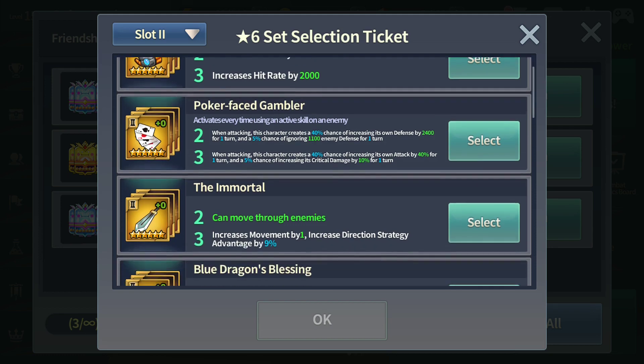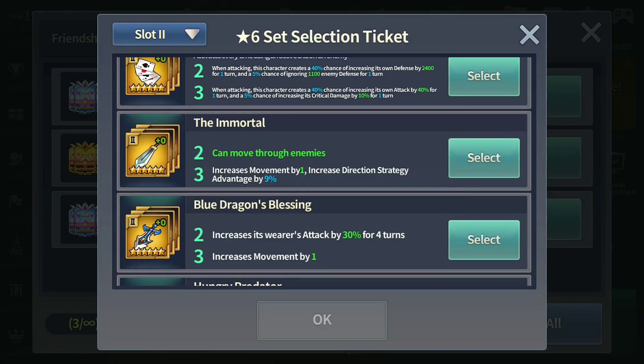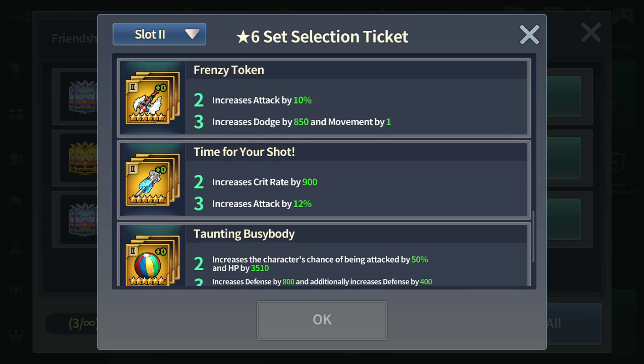Slot 2 — you don't need the Immortal set this month. I managed to find a strategy for floor 118 where many players believe you need either Immortal or Unassailable, but I did it without either one. So you don't really need that set. Cave Chaser is definitely useful to have, but this month I guess you don't really need it either.